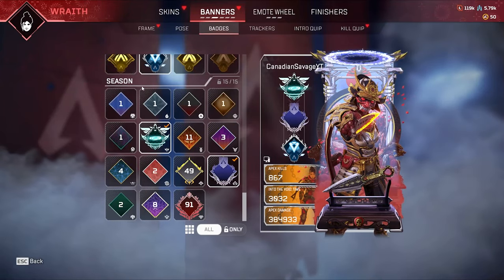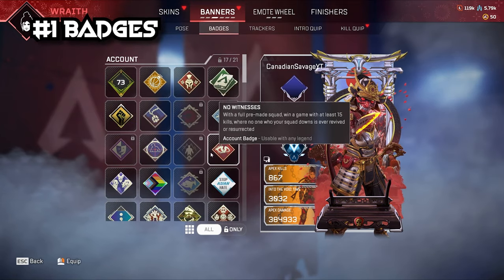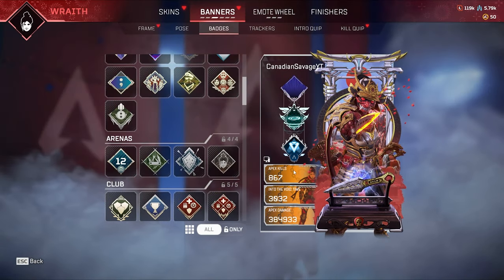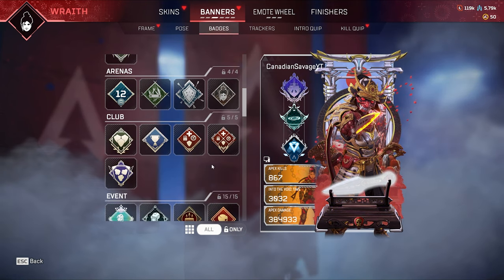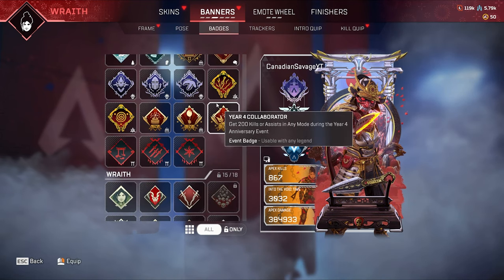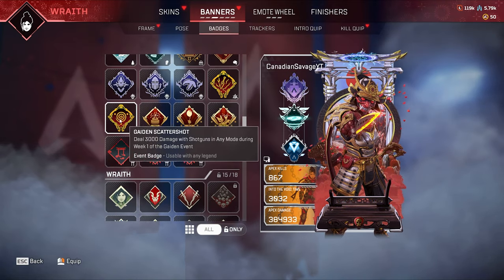The first thing you should be looking for when trying to make a sweaty banner are some nice looking badges that move around a little bit, because nothing screams sweatfest like movement in Apex Legends. If you have any moving badges from the battle passes, go ahead and throw those on. Personally I love the combination of season 13's badge and season 7's badge because it makes it look like a sword is going into a little vortex and it really fits the frame.